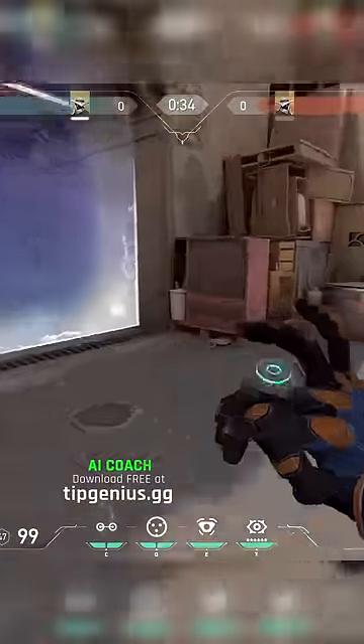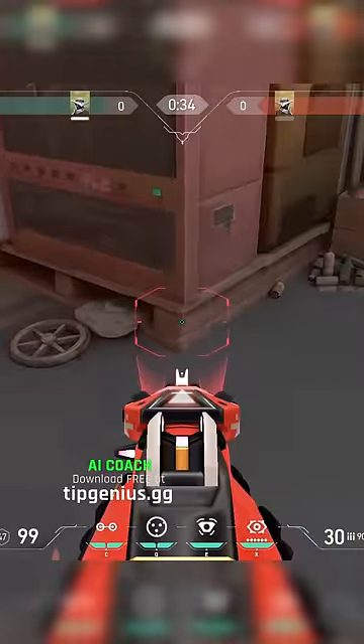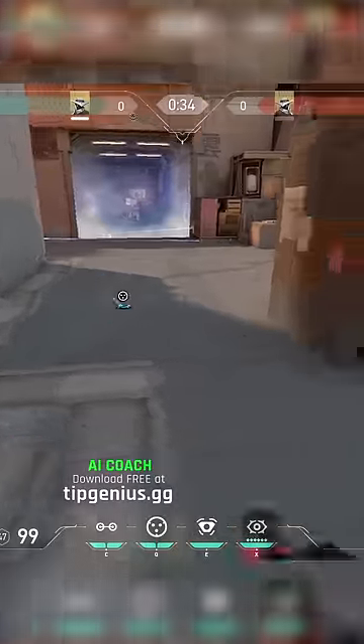Right after, use the first trap wire just like this. For the second, aim at this corner and use your trap wire sideways like so. Second cage close to the wooden panel.